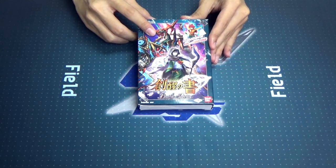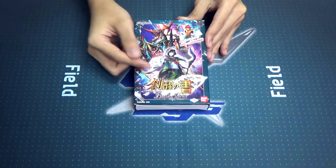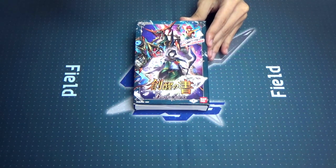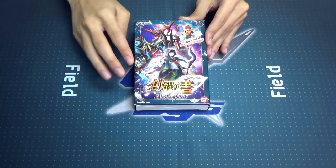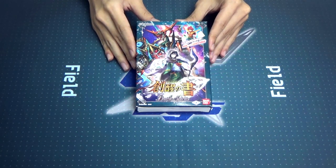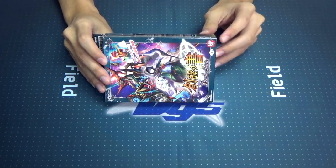Now moving on with the SD, we have Chronoberth Dragoon on the front here together with the new Wanderer Grandwalker Lolo, and also the Diamond War with Bashindan Sangha Brave Art. Also, don't forget that this set has the BS Club Points inside which you can redeem at official events.